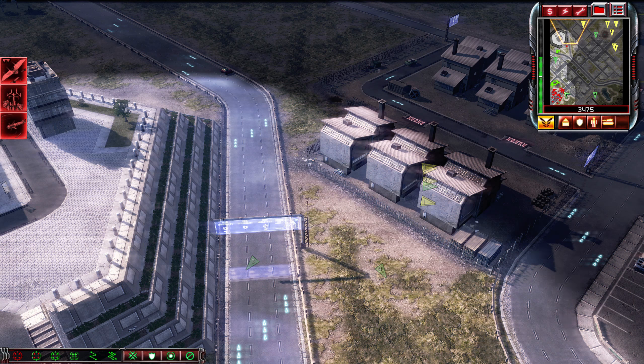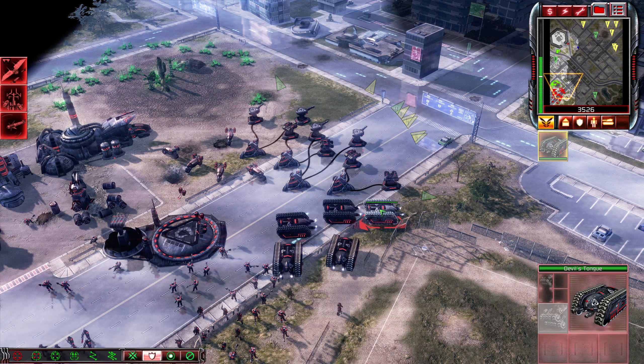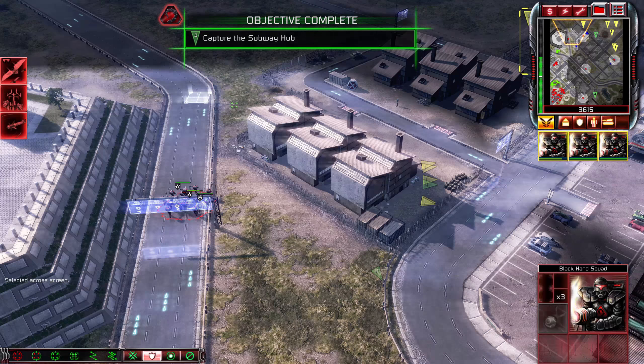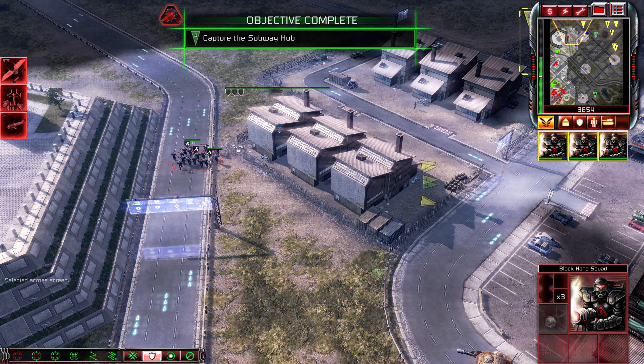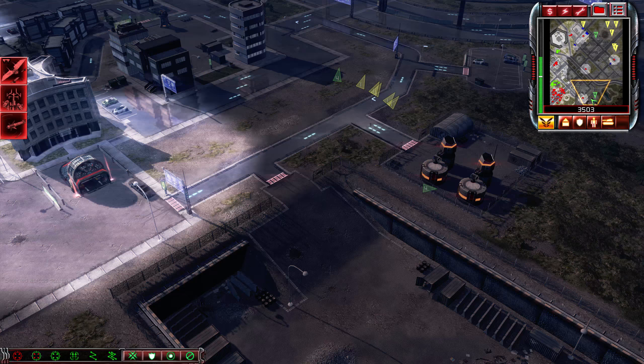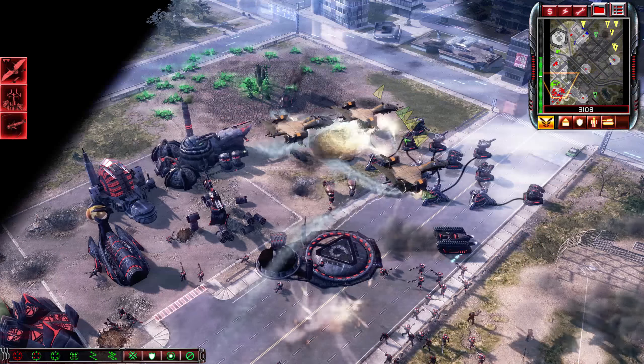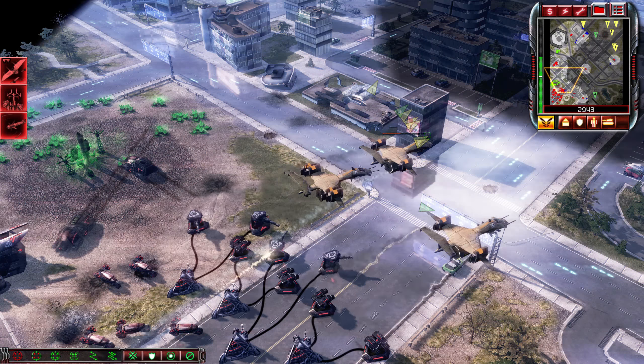I'm going to take that subway hub as well. Double titans — I do not want to deal with those, thank you very much. Let's just hide here. That's not going to be a problem — well, maybe it is a problem.